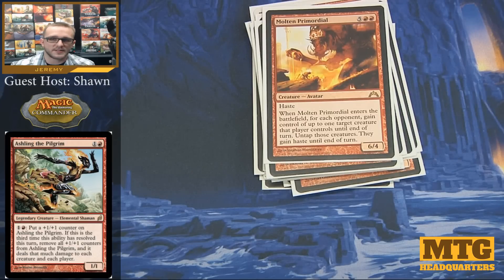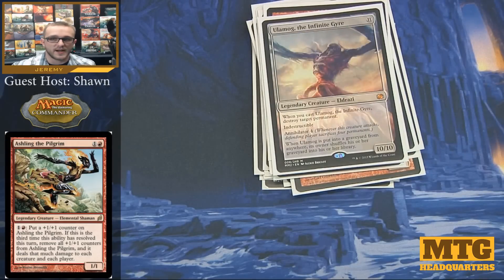Molten Primordial is just a value creature — it lets me steal someone else's creature and deal damage with it that turn, and it itself has haste. For the second-to-last card, we have Ulamog, the Infinite Gyre. We run Ulamog because of the discard effects in this deck — we want to cycle our cards from the graveyard back into the library as often as possible, making sure we have something to end the game eventually. Not only that, but he's an indestructible 10/10, destroys a permanent when he enters the battlefield, and has Annihilator 4. Overall, pretty easy to include.